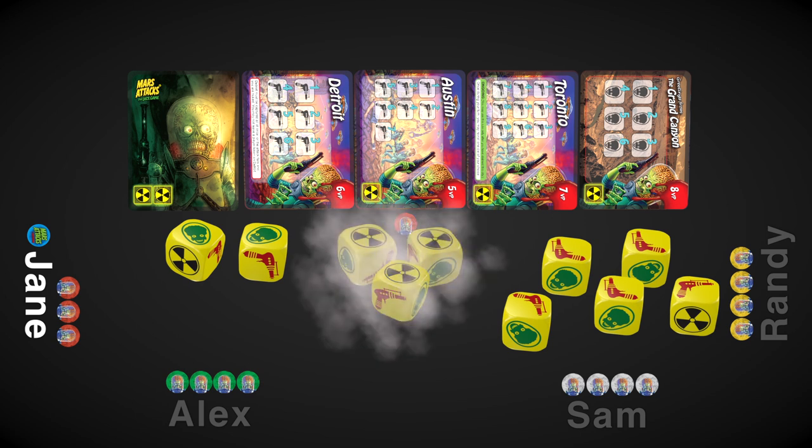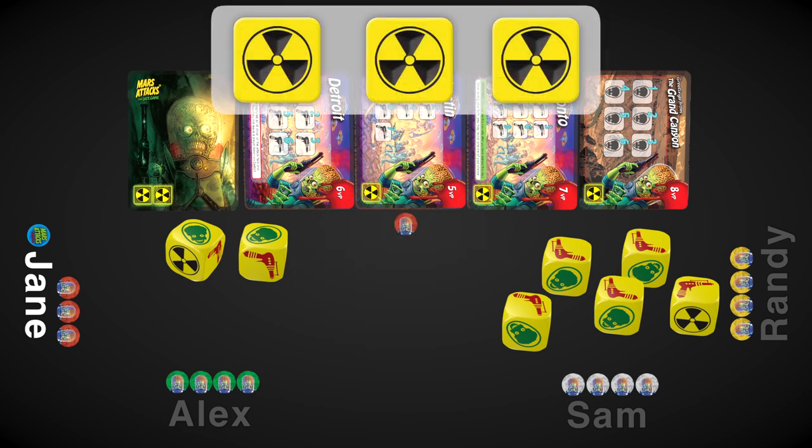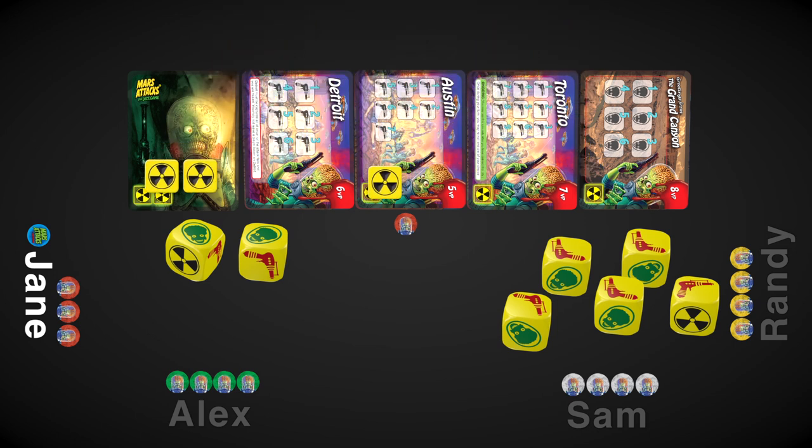Nukes are bad. When you roll nukes, compare the number of nukes you've rolled to the number of nuke symbols on all the cards currently in play. To make it easy, put the nukes you've rolled on the cards to keep track. If you fill up all the symbols, you've busted — your turn is over and play passes to the left.